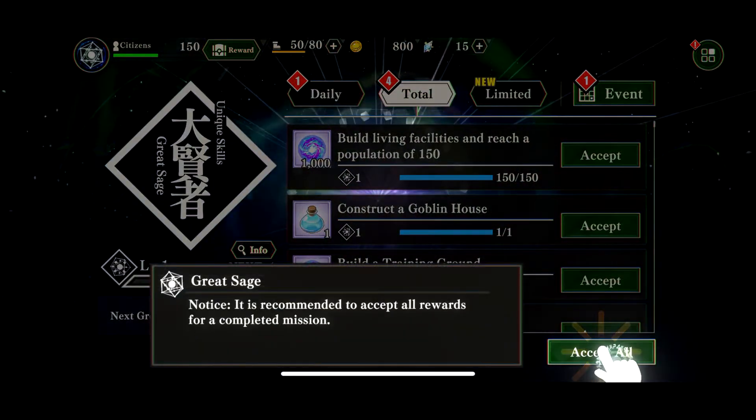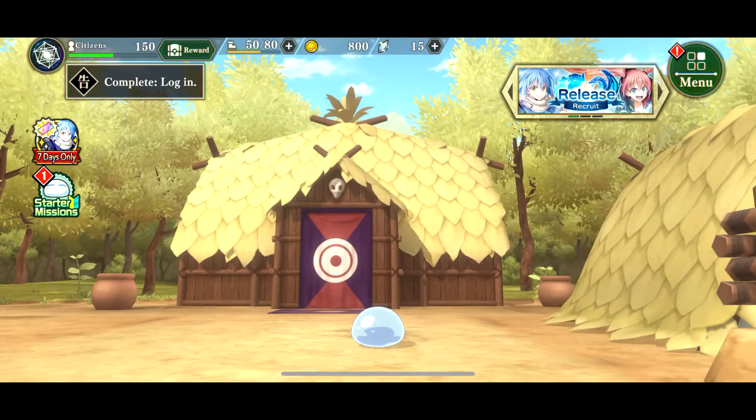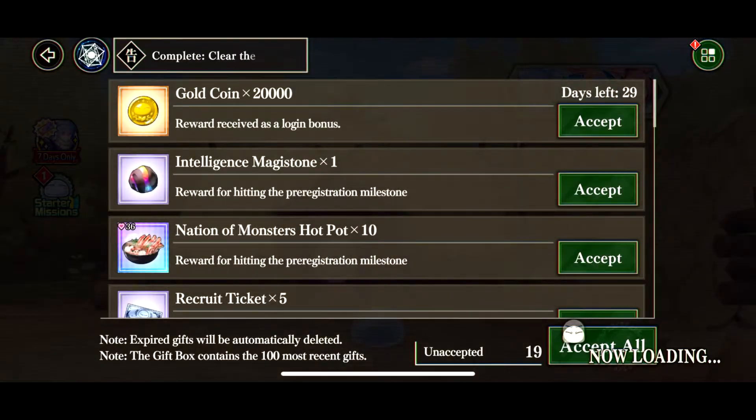This is the Great Sage. After you clear the Great Sage, you're going to get hit with the login reward, so skip that. We're going to go to this section — it's just the mailbox or gifts — and you're going to collect all your gifts.